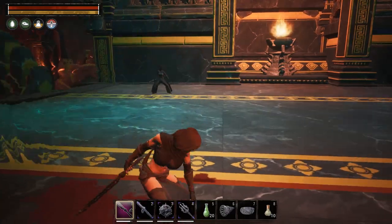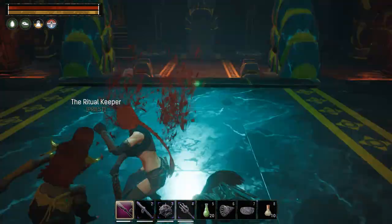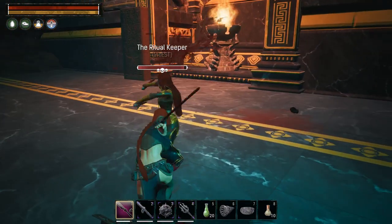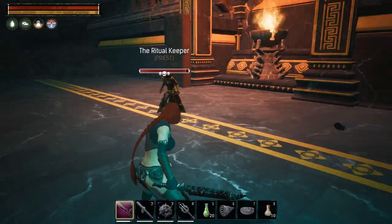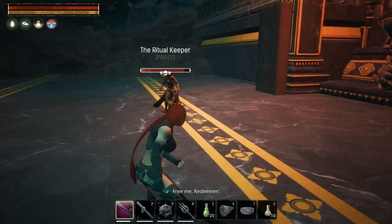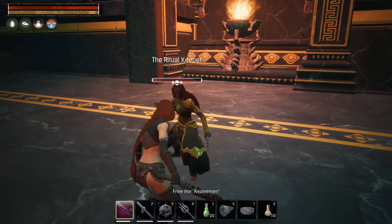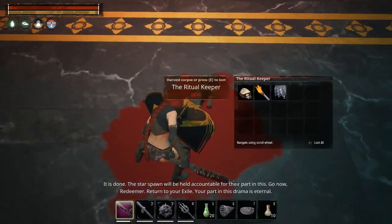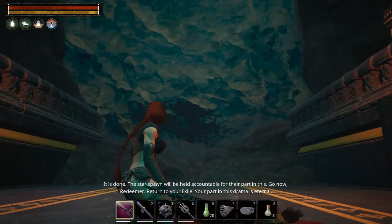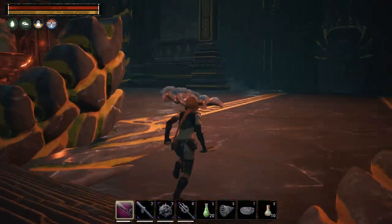The final boss is a woman with three skulls who uses daggers and is very agile and flippy. She's actually pretty easy to damage despite being the final boss. She drops more scales. After you kill her, Dagon appears and you've essentially freed him — that's the conclusion of the dungeon.